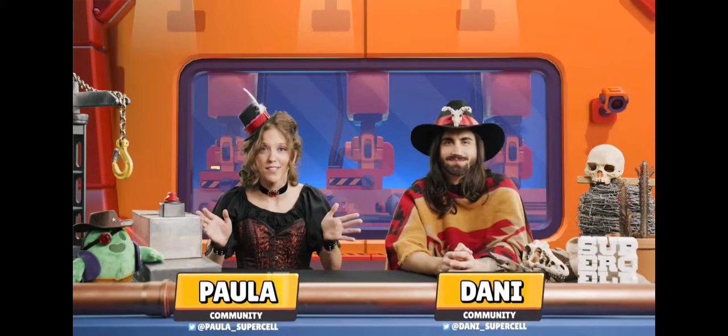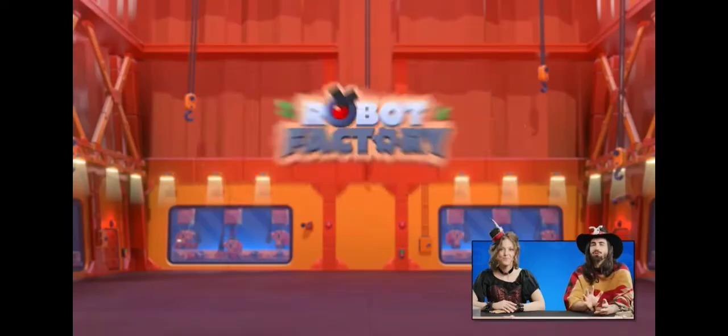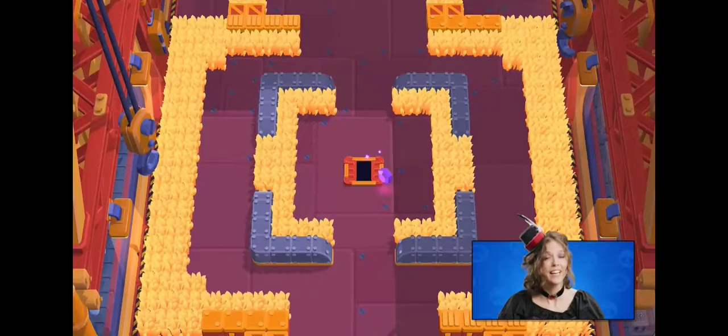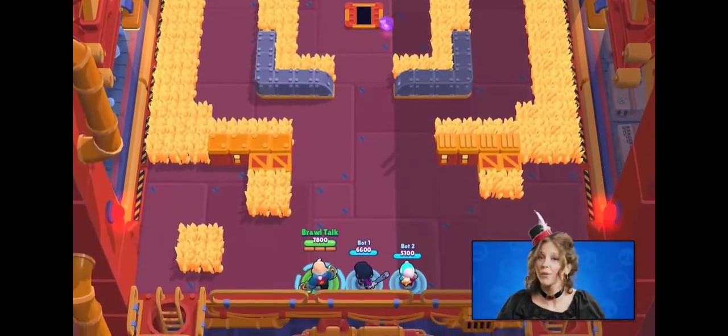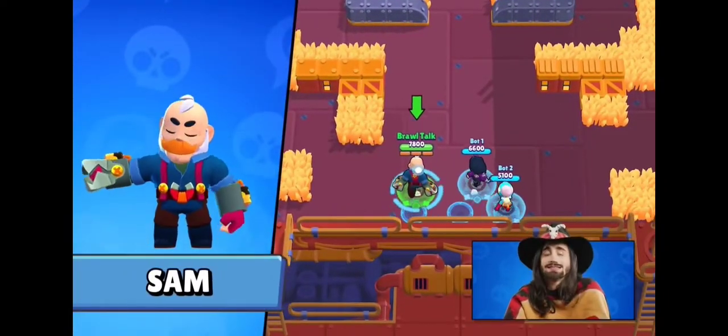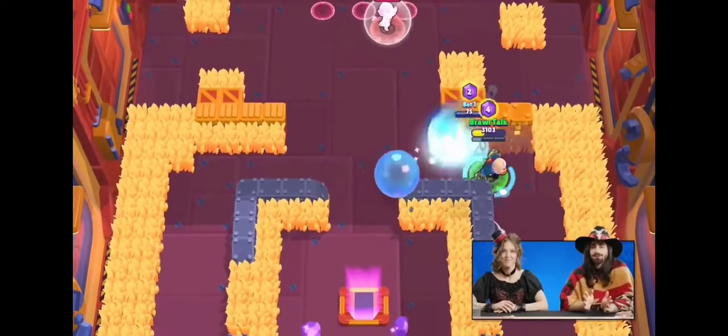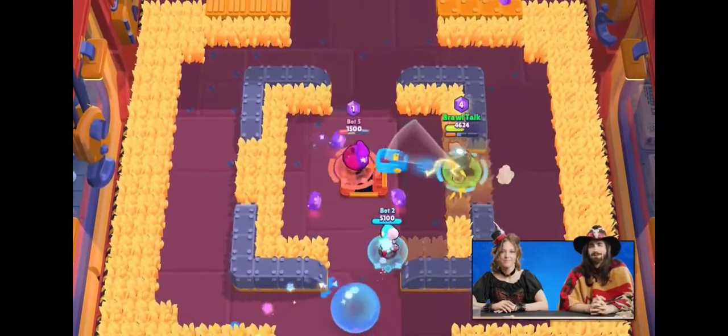Back to the Wild West, but not entirely. We introduce you to the Robot Factory, the home of all those crazy robots you see in Star Park. It's also a perfect link to our newest Chromatic Brawler, Sam. He's the second member of Bell's Trio and literally her partner in crime. He also has some personal beef with all the robots in Star Park.